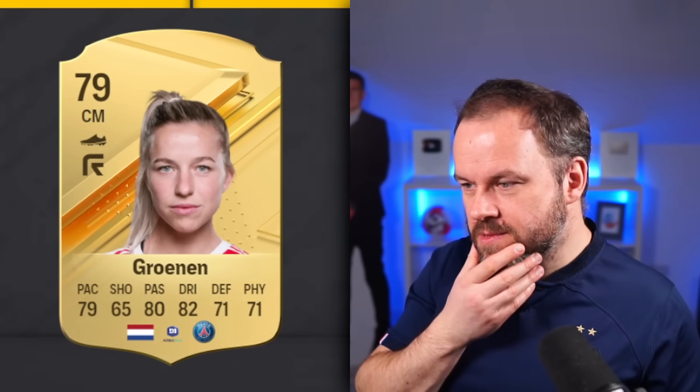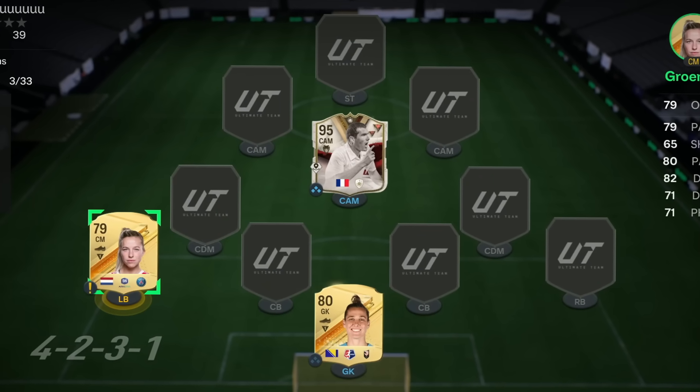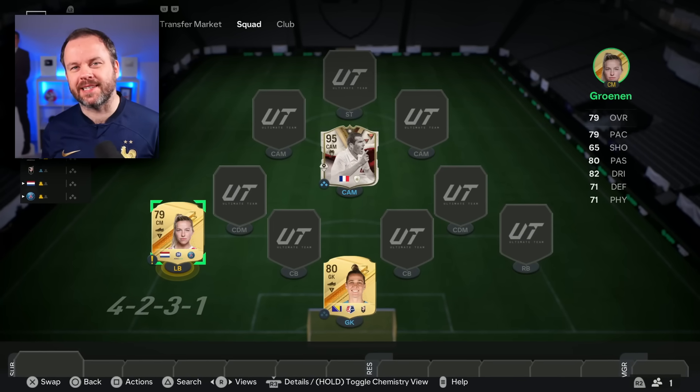I've actually forgotten who the first CM was, so I couldn't take them if I wanted to. Who's this? Grononine. I legitimately can't remember who the first two were, so I'm gonna have to take Grononine into the team. Is that bad? Yeah, it is. It really is. Well, this isn't the start that we wanted, is it?